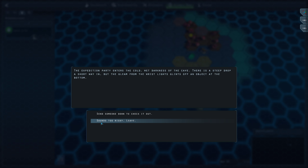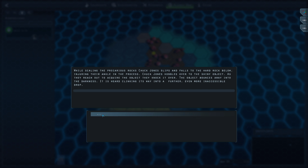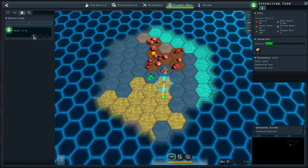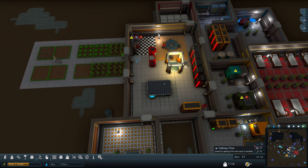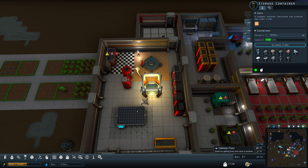Another cave — sounds too risky. I'm going to leave. Actually, you know what? I'm going to do it. It did not go well. His health is pretty low, so he's going to need a medic when he gets home. Well, these things happen.